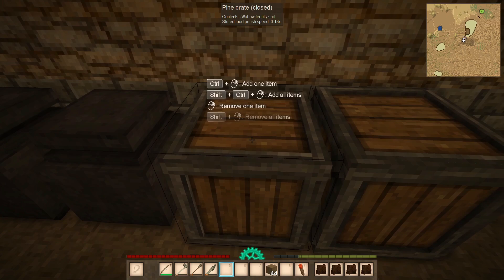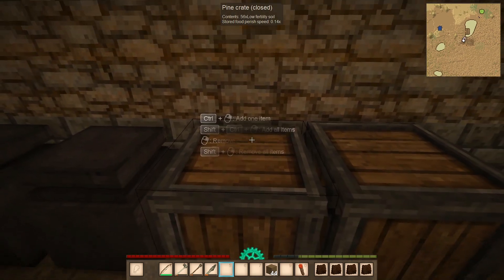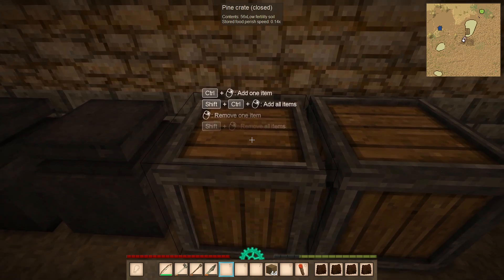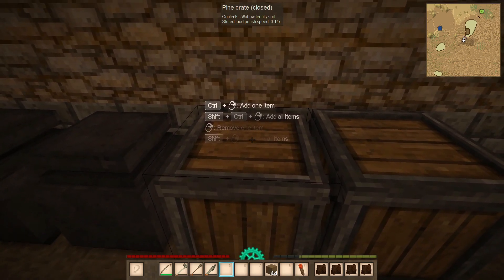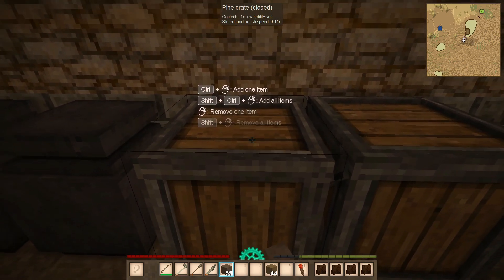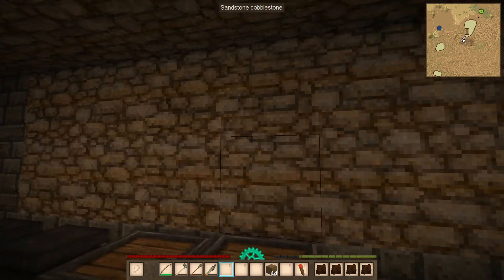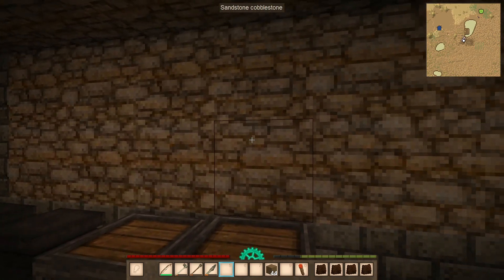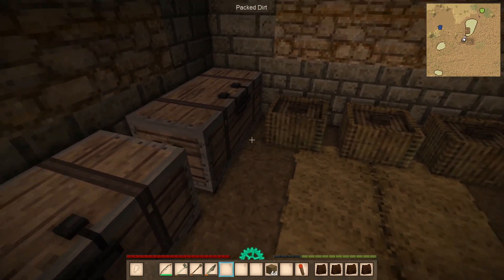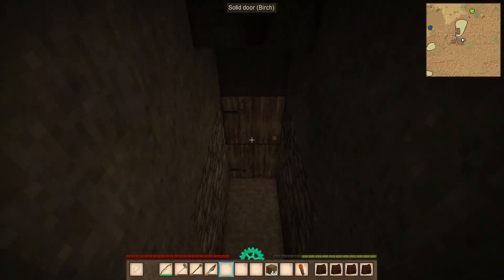One of these was able to hold two full storage vessels - it probably had enough to hold three. I was able to move two of these storage vessels below. Some of the chatters during the live stream recommended these crates, which are phenomenal. They only hold one type of item, but they'll hold immense amounts of it. So I could put stacks and stacks of low fertility soil in here, and grabbing it is as simple as hitting shift. Really helpful, and I'm pretty sure we can stack these to the ceiling.